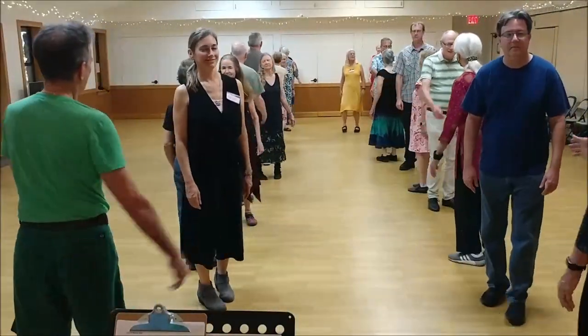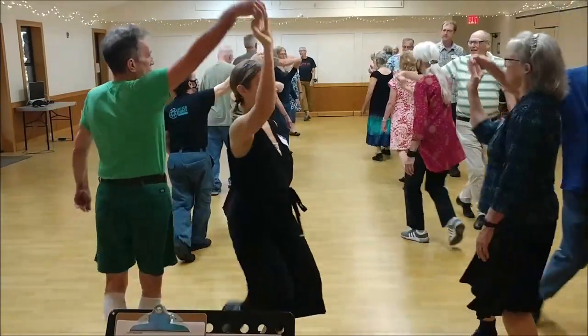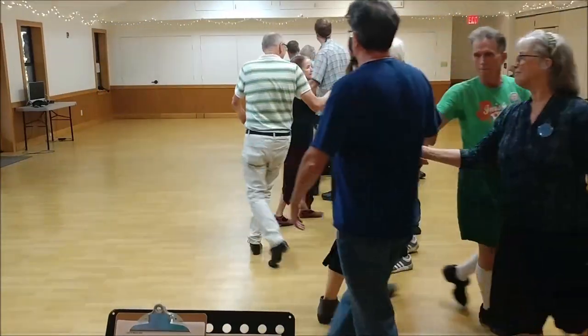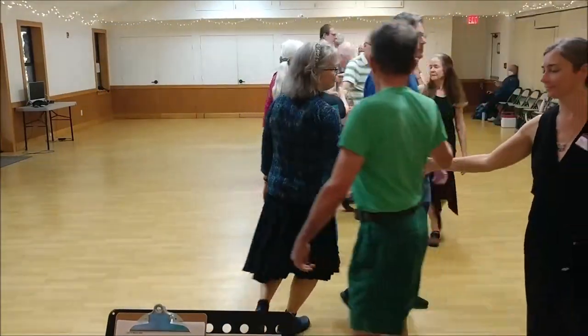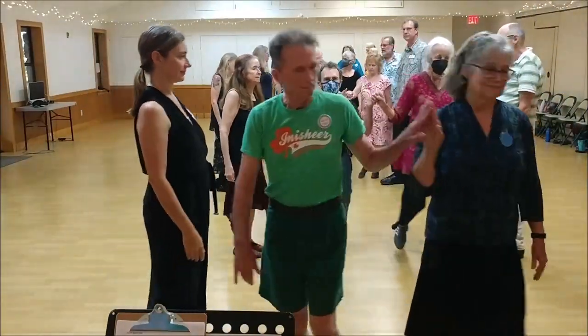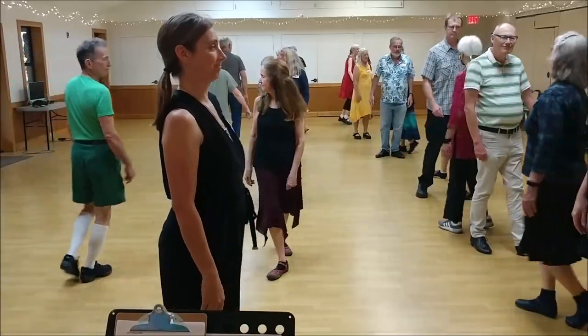Face to face, get the right hand in balance. Change places, right hand style, once around. One speeds up to the twos above. Fast back, find a new neighbor on the side, right shoulder around with your neighbor.